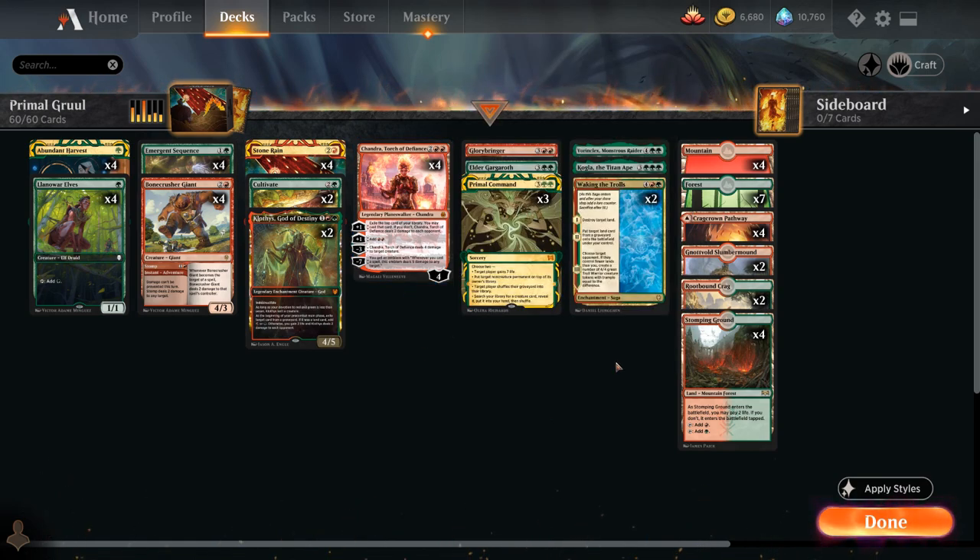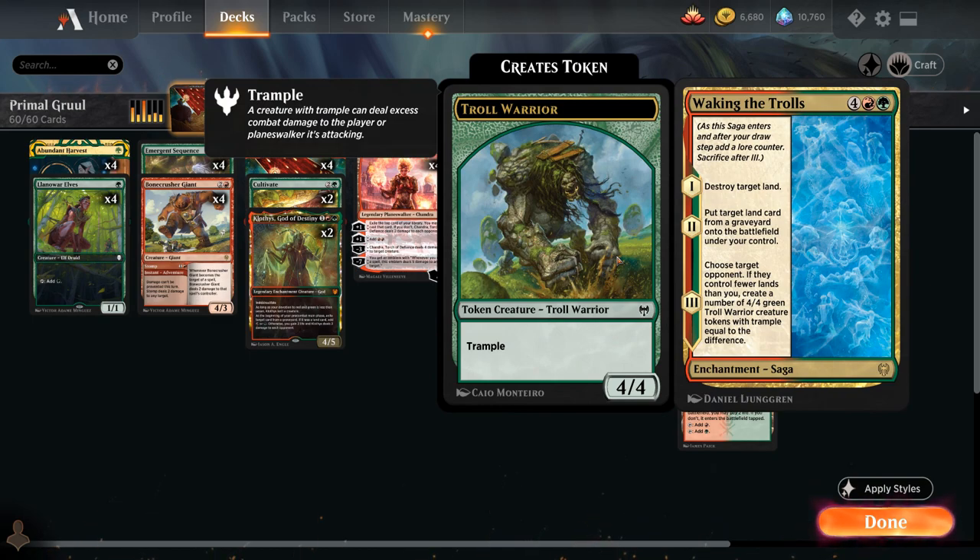Last but not least, we've got 2 copies of Waking the Trolls — a 6-mana enchantment saga. On the first chapter it destroys target land, on the second chapter we put target land card from a graveyard onto the battlefield under our control, and on the third chapter we choose target opponent: if they control fewer lands than we do, we create a number of 4/4 green troll warrior creature tokens with trample equal to the difference, helping us close out the game.